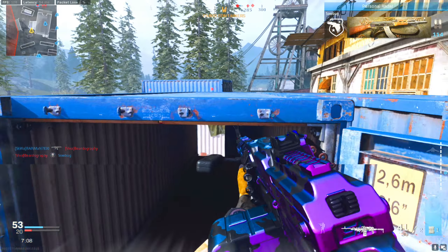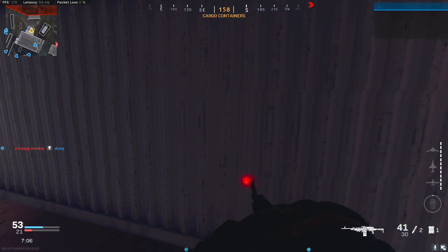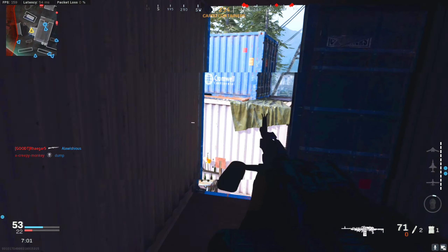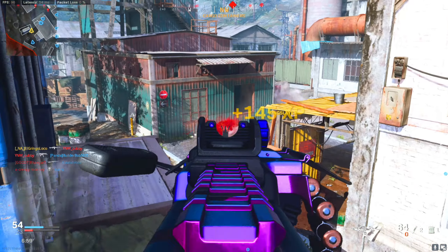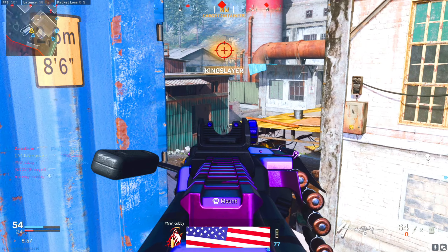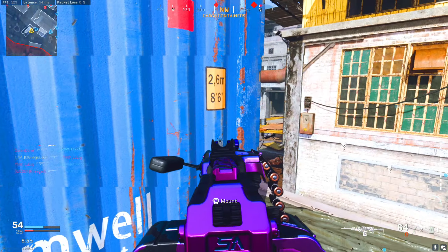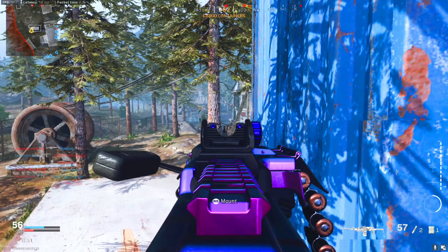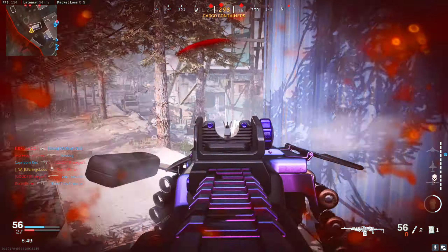Thanks for the UAV, coming in clutch. The reload on this isn't terrible if you manage to find some cover and chill for a minute. You don't really need sleight of hand just because if someone rushes you, you can just pull out your M9.